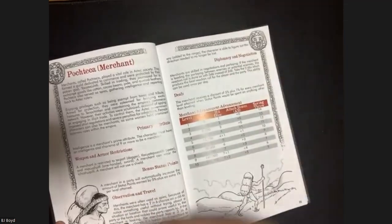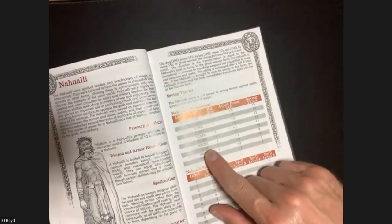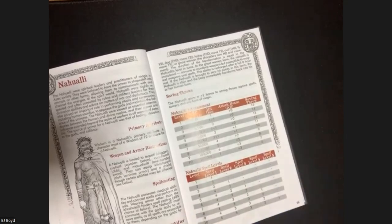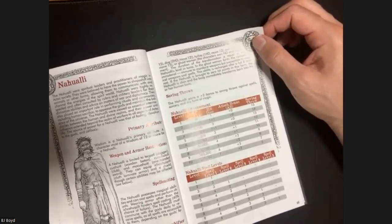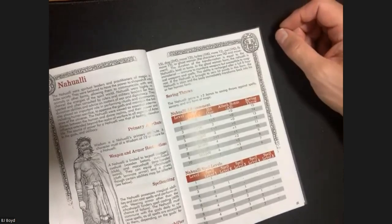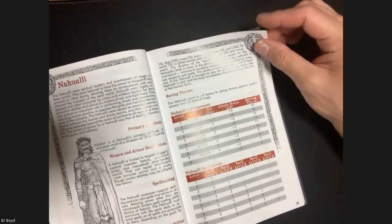They've got bonuses when they try to travel too, based on the 1d6 roll. Then you have the Nahualli - the priest. Intelligence is the core ability for the merchant, and the priest uses the Magic User's XP progression, hit dice, saving throws, attack bonus, and spells - but Wisdom is their ability because they're a priest praying to the gods for magic. He notes there would be no distinction between the divine, spiritual, and occult - magic is magic and it comes from the gods.